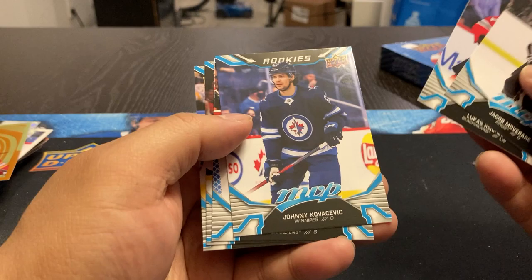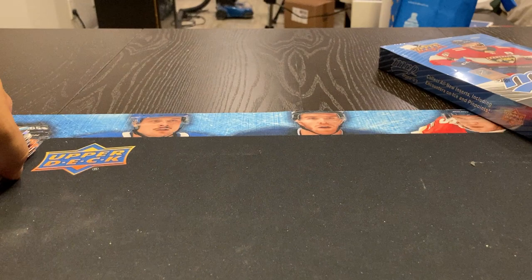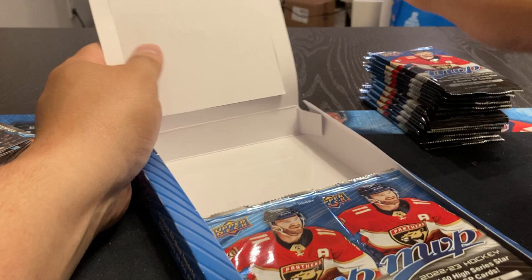Number 103 out of 250. And our rookies were Jacob Movereri, Lucas Reichel, Johnny Kovacevic, Michael McNiven, Bobby Brink, and Jack Quinn. I could have sworn McNiven was in last year's sets — that name seems to ring a bell. Unless there's someone else named McNiven in the league, or maybe he didn't play enough games last year to qualify and they put him in again.